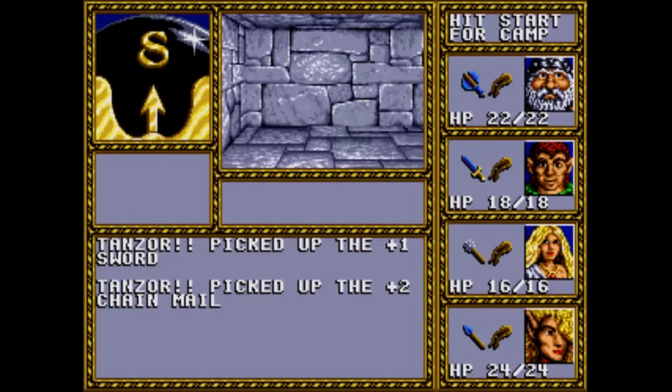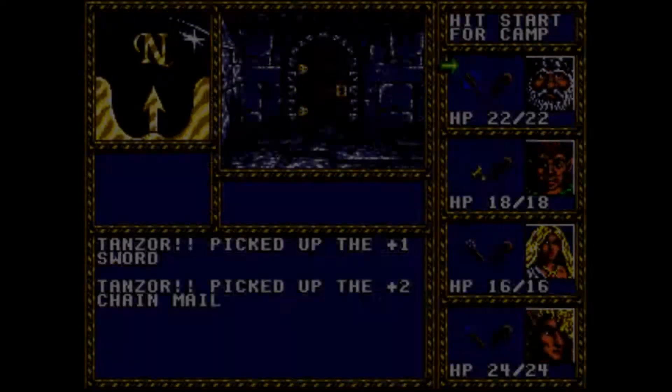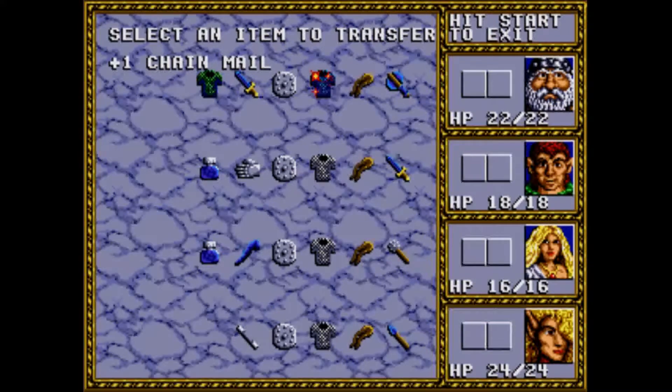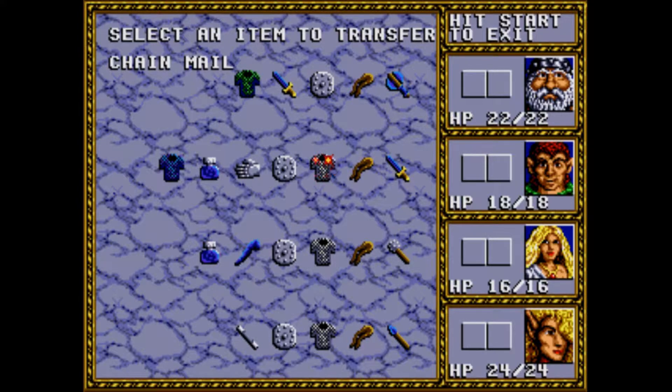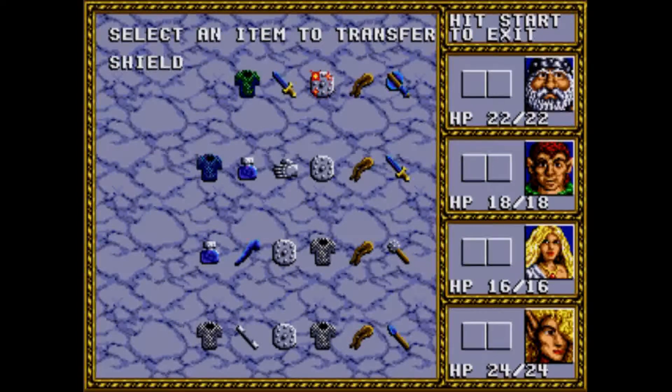It's a plus one sword and a plus two chain mail. I'm going to check for secret doors too. Let's see about getting our items swapped out. I'll give the chain mail to the cleric and send the sword over to the wizard to hold on to and sell later. I don't really need the plus one sword because I've already got plus one axes and spears.